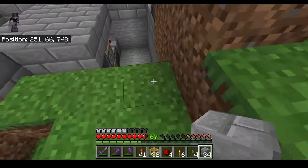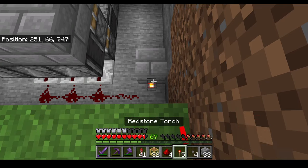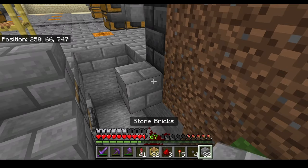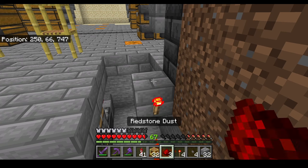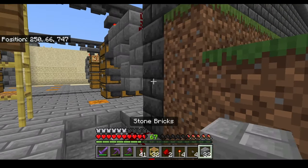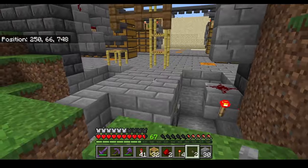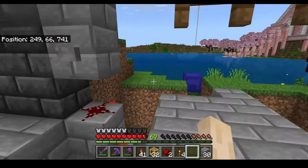Now come back to the front side and place a block here. Place a redstone torch right there, then some redstone like so. Go up two blocks, place a block, put a redstone torch there, put some dust right there like so, and then place two blocks like this. Place the stone button at the front, then go to the other side and place stone buttons at the back as well.